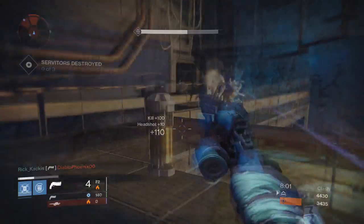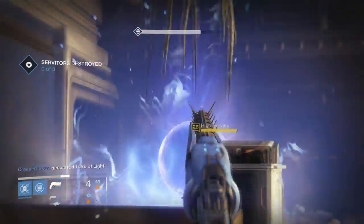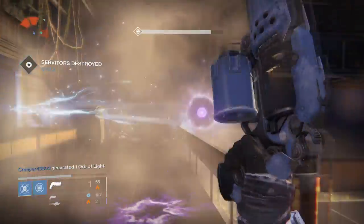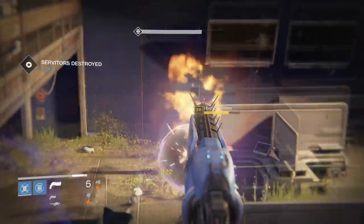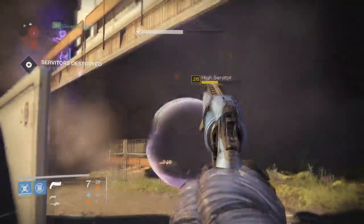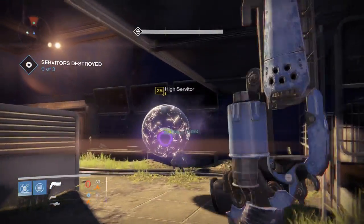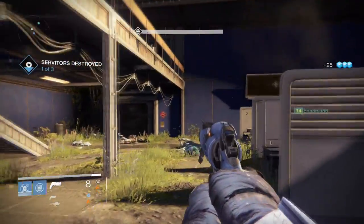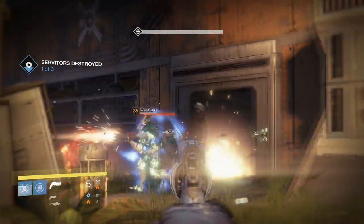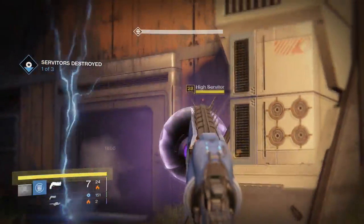In PvE, this is where the gun shines — simply because it's elemental. If you get the 6 Dreg Pride 2 in any element, it's going to be vastly superior to the kinetic version. Having an elemental gun has no drawbacks whatsoever. If I'm shooting a void-shielded Minotaur I deal the same damage as a kinetic version, but when I use it on a solar-shielded Wizard it does a lot more damage. So it's always going to be equal to or better than a kinetic gun — nothing but upside.